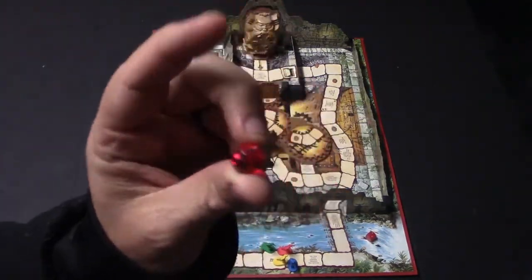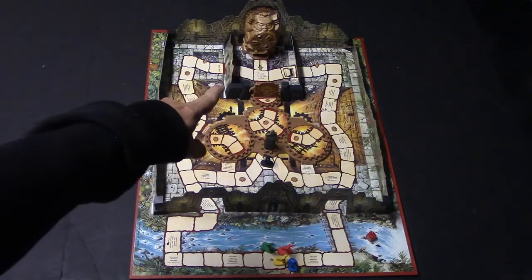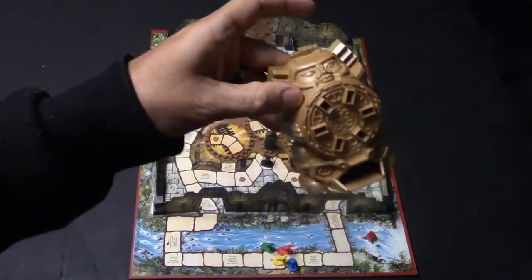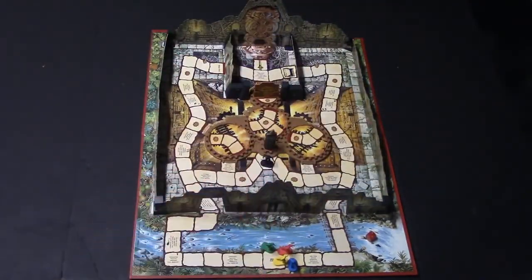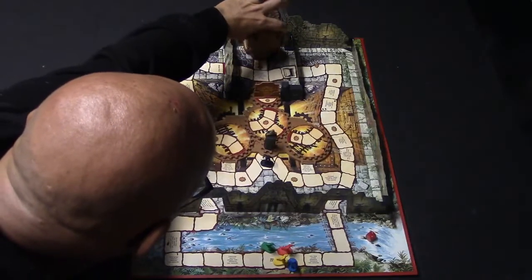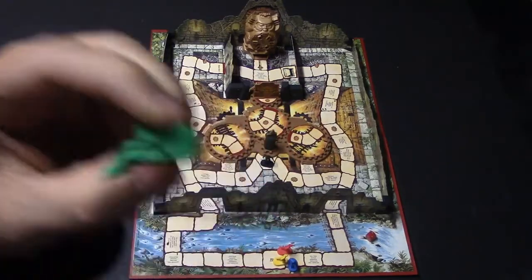What you're trying to do is become the player that successfully takes the bloodstone back to base camp. The bloodstone starts inside that idol over there. Before you start, you take the idol, place the bloodstone into its mouth, shake it up carefully, and stand it up. Then you choose an adventurer piece — they're pretty cool little figures.